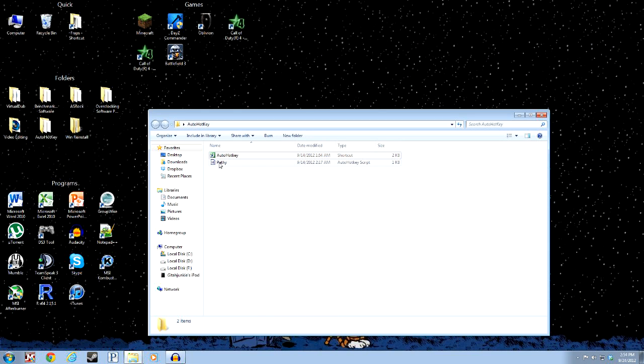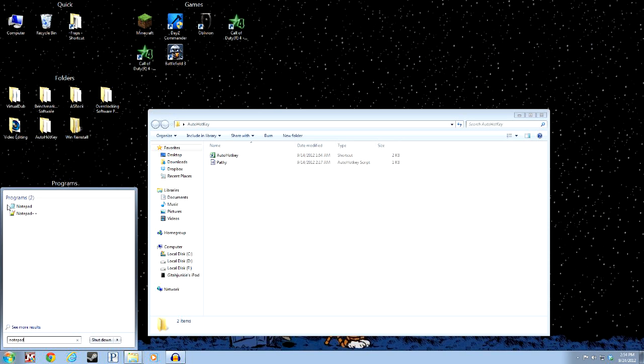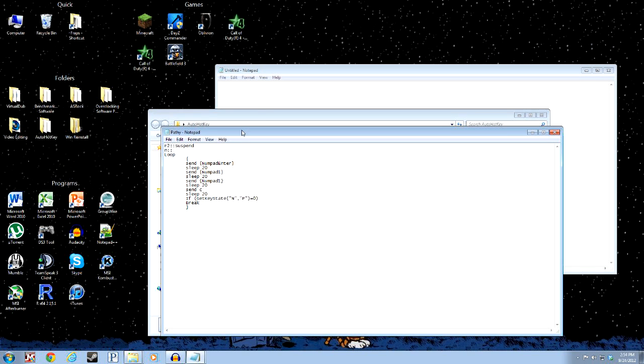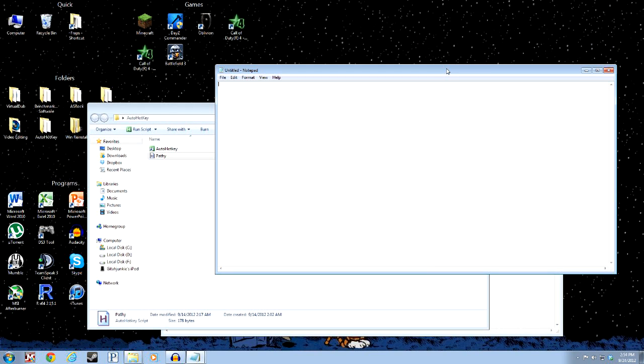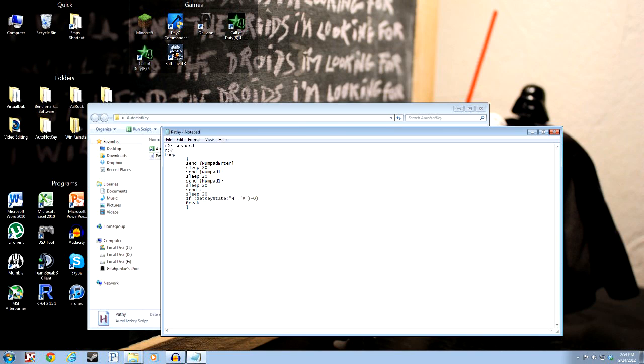You generally don't just run the program — what you usually do is open Notepad and write the code for the macros. In this case, this is the one I've already written. What this does is essentially send it really fast while I'm holding N. I can press F2 to toggle whether N sends it really, really fast. When it is active, holding N will send Enter, wait 20 milliseconds, send 1, wait 20 milliseconds, send 1, wait 20 milliseconds, send C.